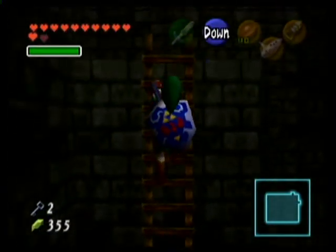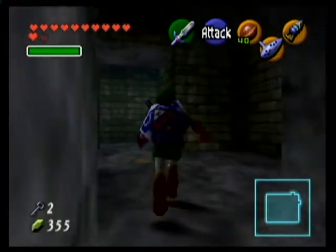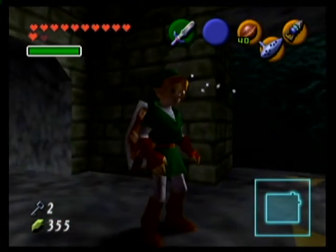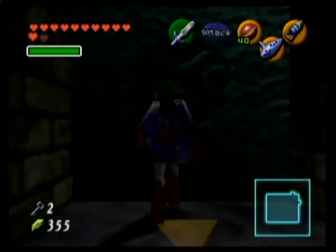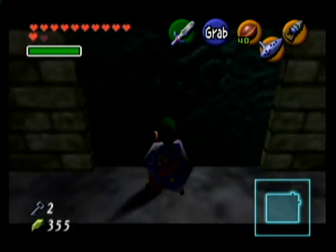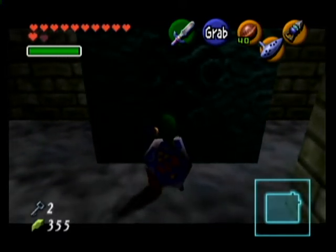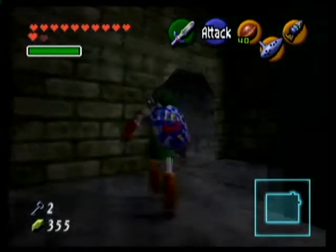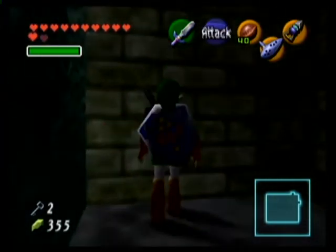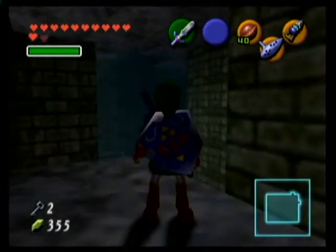Welcome back to The Legend of Zelda Ocarina of Time, Part 23! Part 2 of the Forest Temple, where things really go downhill. I never understood what this little tower thing in one of the side rooms was for. Block puzzles, probably. In case a legendary hero needs to get through here to find some ghosts in order to kill an evil demon, in order to eat its heart, in order to save the world.